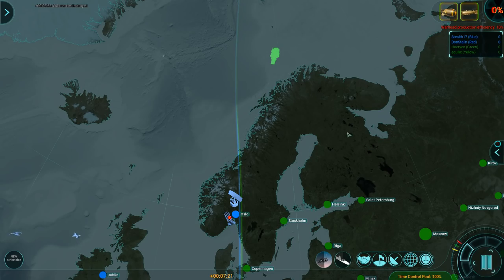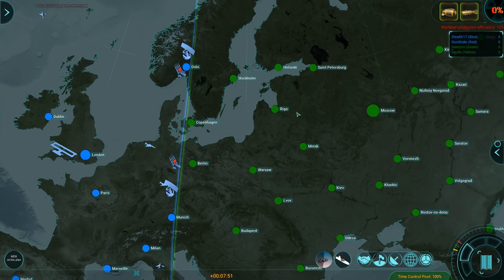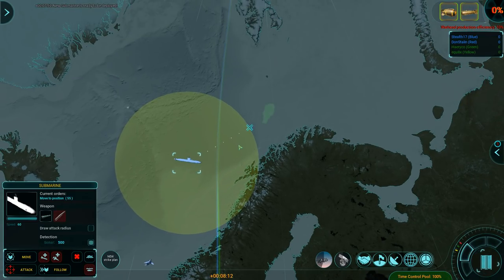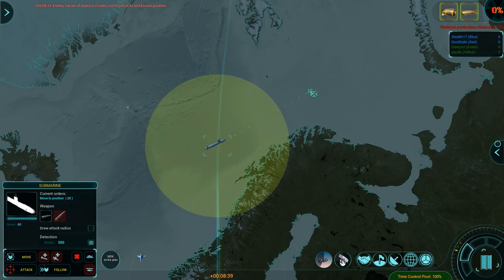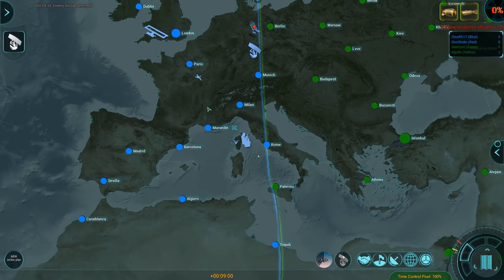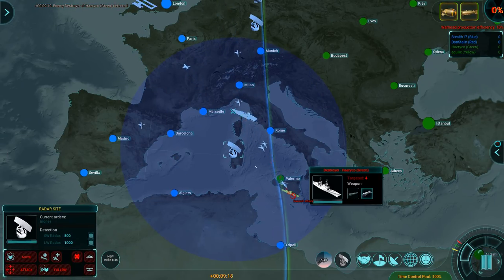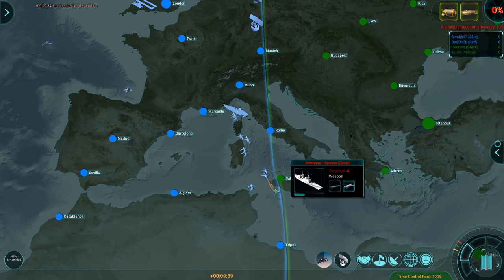Carrier takes about 10 and a half minutes to build. Where's your carrier? Not where I last saw it — he probably pulled it back and might be building additional ships. Oh, I'm getting torpedoed — there is a destroyer in the way. They sunk the destroyer, but at least my aircraft carrier wing might be able to deal with that destroyer in time. That's once again Hayariko — that's the one I'm currently fighting.